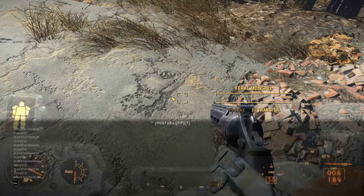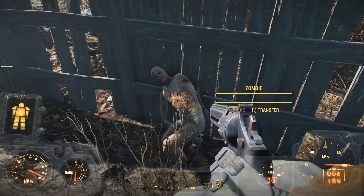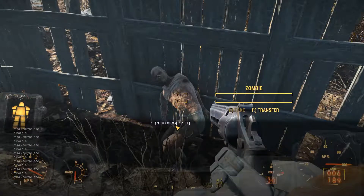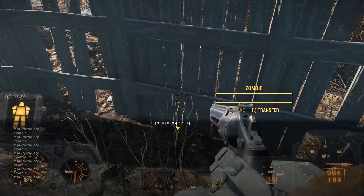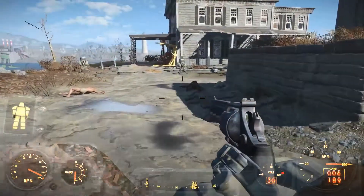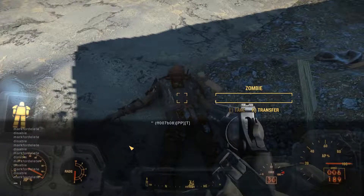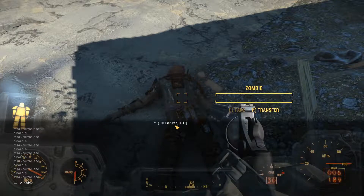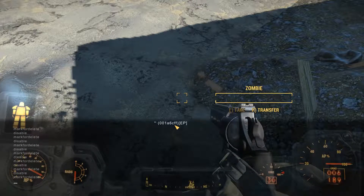Let's do a bunch more here. We simply go right by the body, hit tilde, click on it — you'll see the ID has changed. You can press up twice to get to 'disable', type it, then up twice again for 'markfordelete' — and it's gone. Let's see here — yeah, look at all these bodies. So we do it again: tilde, click on the body, make sure the ID changed, up twice for 'disable', up twice for 'markfordelete', and it's gone.